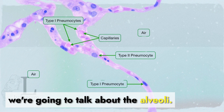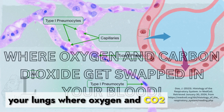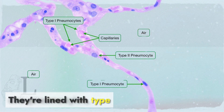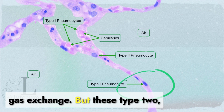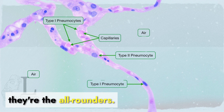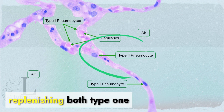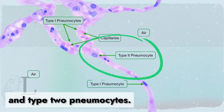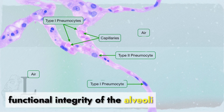We're going to talk about the alveoli. The alveoli are the tiny air sacs in your lungs where oxygen and CO2 get exchanged with your blood. They're lined with type 1 pneumocytes, which are super thin for efficient gas exchange. But type 2 pneumocytes are the all-rounders — they produce surfactant and are able to regenerate, replenishing both type 1 and type 2 pneumocytes. This ensures the structural and functional integrity of the alveoli post damage.